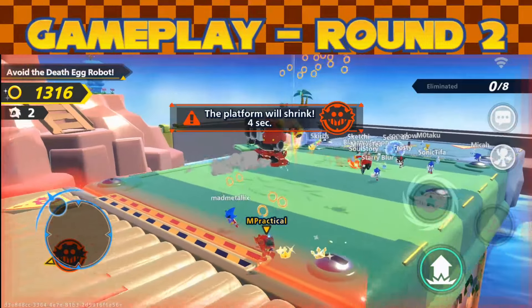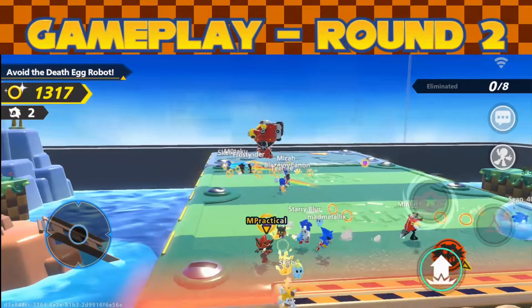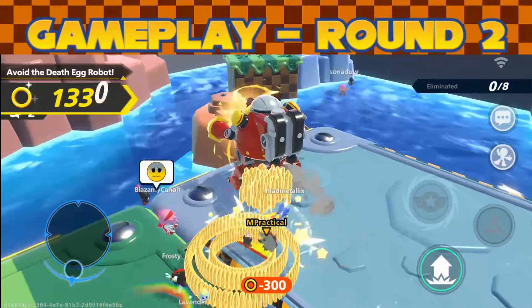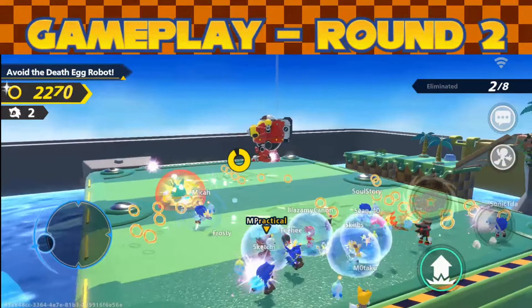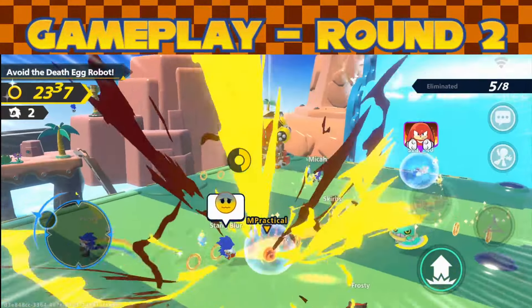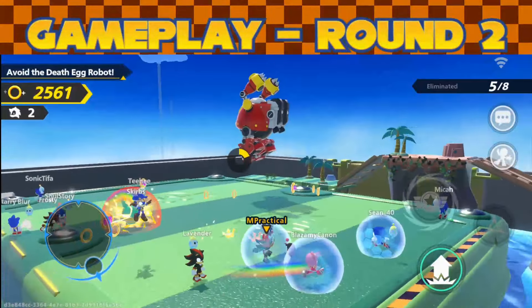The Death Egg Robot stage gets pretty nuts because they added attack items — so not only do you have to dodge the egg robot, you also have to be careful of other players, and there are enemies spawning in the middle of the platform as well. Egg bots spawn in here and it can get pretty chaotic if you're not paying attention. Just look at how I'm running around on screen — there's a lot to manage and keep track of.